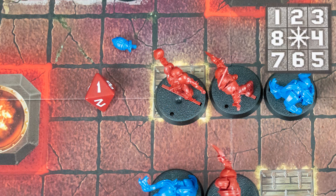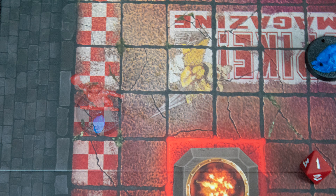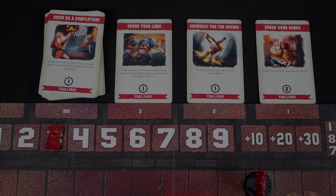On a failed throw, or a knockdown of the ball carrier, scatter the ball using a d8. Marked players cannot pick up the ball, so keep rolling until it lands clear or on an unmarked player. Moving the ball to the end zone scores you three points. Place the scoring player in your dugout and launch a new ball into play.